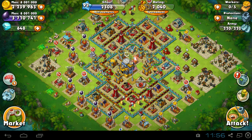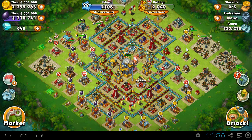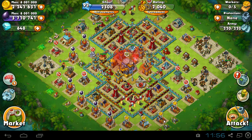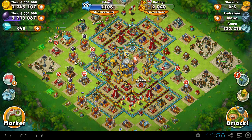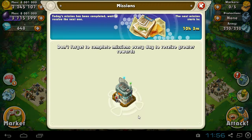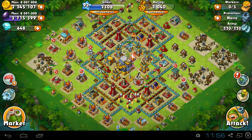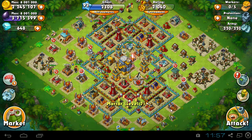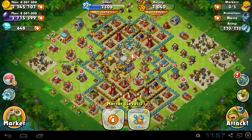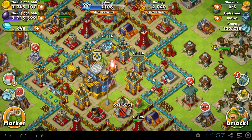Hey guys, today I'm going to do another let's play. We're going to do a couple attacks and that's probably it. There's not really much I can do to my base right now — all my workers are busy. My mortar finished upgrading last night, so it's now a level seven. It does eleven damage per second, it's pretty good, and it's max for this command center level. I also upgraded another tower.